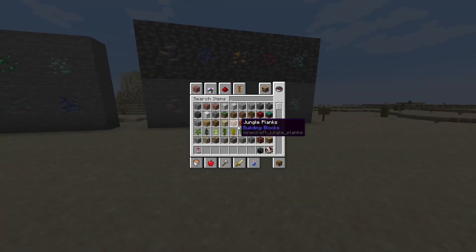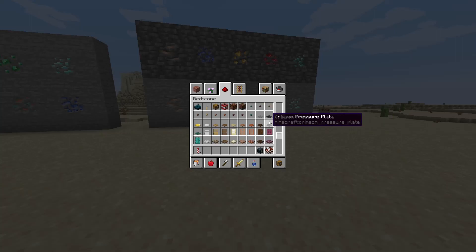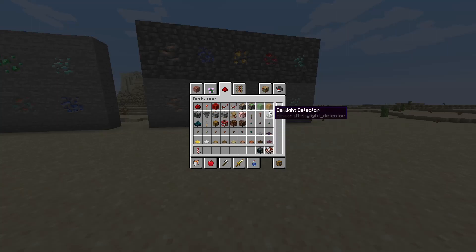They have rearranged how the redstone tab works in creative, which is kind of interesting. At first I was like, why would they do that? But then I actually looked at the inventory and it made sense — it's kind of nice. They also added honey and slime blocks here, which is pretty nice because it was a pain to find them in other tabs.